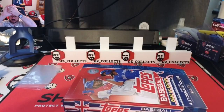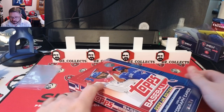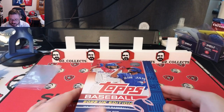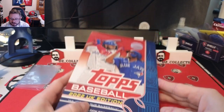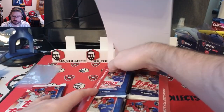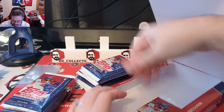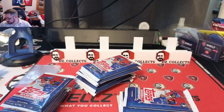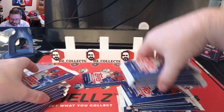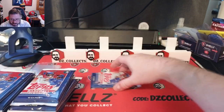This is 2022, so Julio rookies, Bobby Witt rookies, Torkelson rookies — CJ Abrams might be in this checklist too. Lots of good rookies in this class. You're guaranteed at least one black parallel numbered to 125, a Big Ben parallel out of 99, and a blue parallel out of 75. It's a big set — 24 packs, 10 cards, so about 240 cards total.